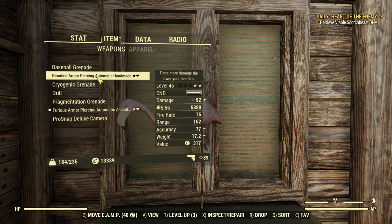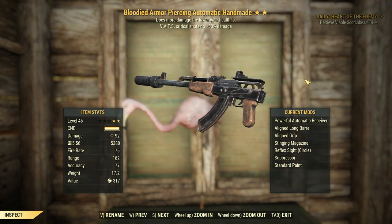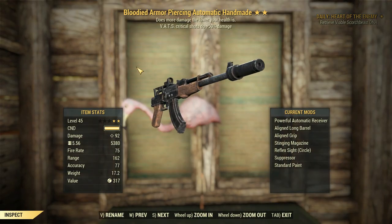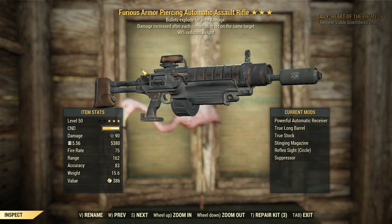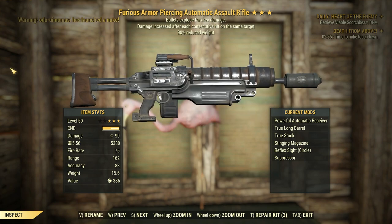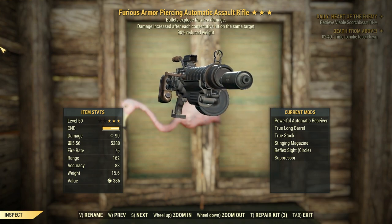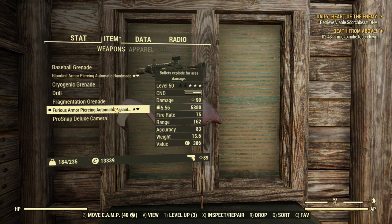Compared to a non-explosive Bloodied Handmaid, which isn't going to get any damage increases from our current state, it's actually out-damaging our furious rifle — and it's not explosive. Assault rifles are a little bit weaker than Handmaids, but they are a lot more accessible. If you're looking for a 5.56 weapon you can easily find lots of these on super mutants to loot and scrap for parts, so it's a good starter weapon — but you eventually want to move on to Handmaids. Anyway, enough weapon balance talk, let's go shoot stuff with it.